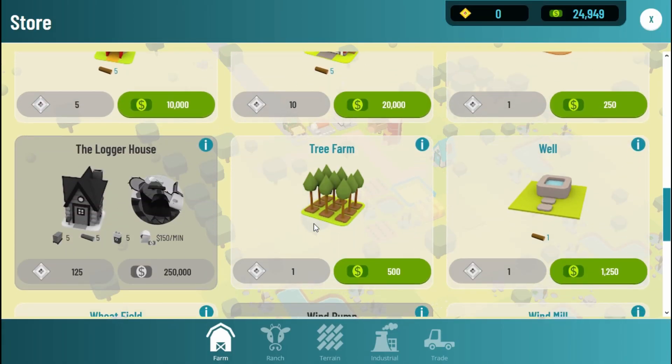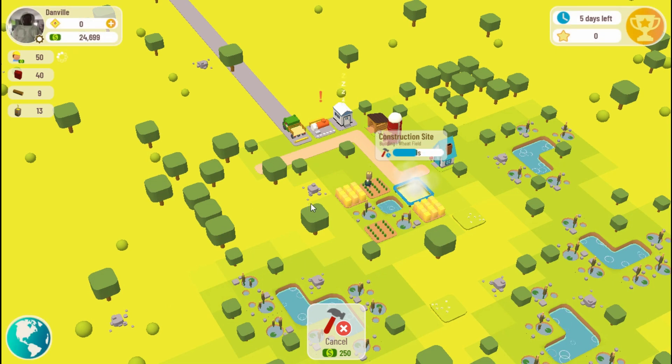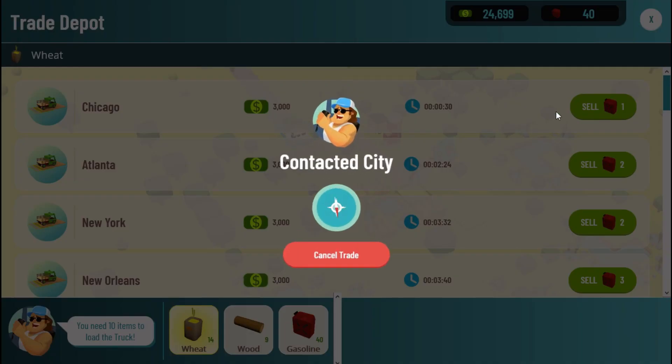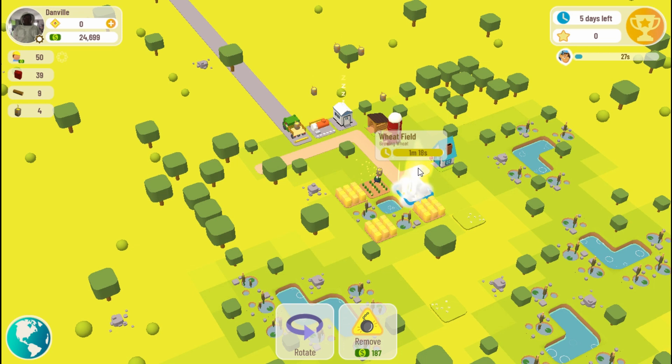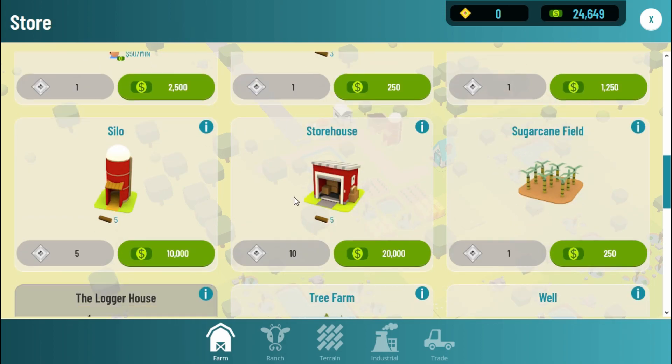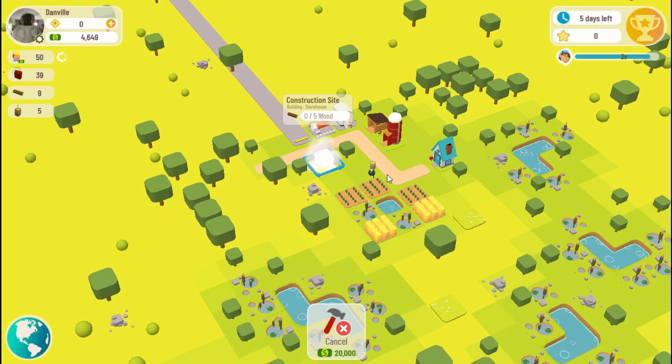Finally, I remove the well next to the pond and plant wheat. Whenever the silo gets to 10 wheat, I silo it off with a trade truck to keep my workers moving. At the top left of the screen is your town name and cash available to buy shops and workers for your town. Below that is a worker symbol and an amount — this is how much you must pay out every minute from your available cash to keep your town and workers moving. To make more money, you have to produce better items from basic crops like trees, sugar cane, and brine. These items are stored in a storehouse, so we will make that next.